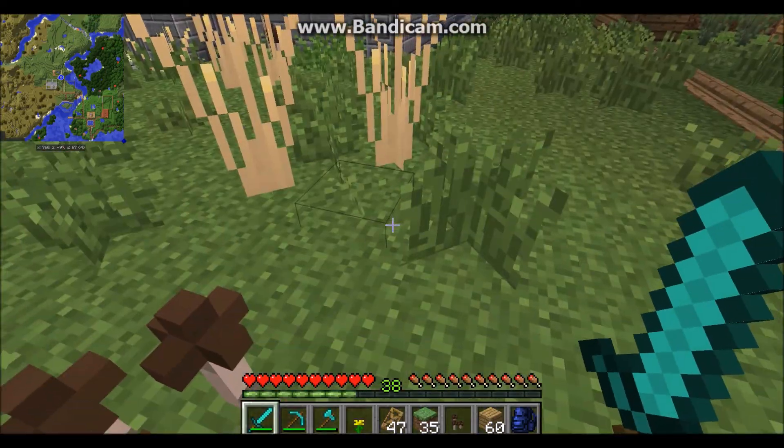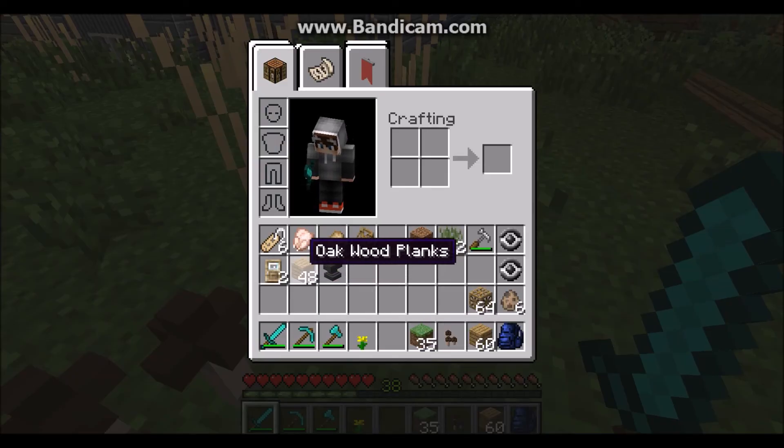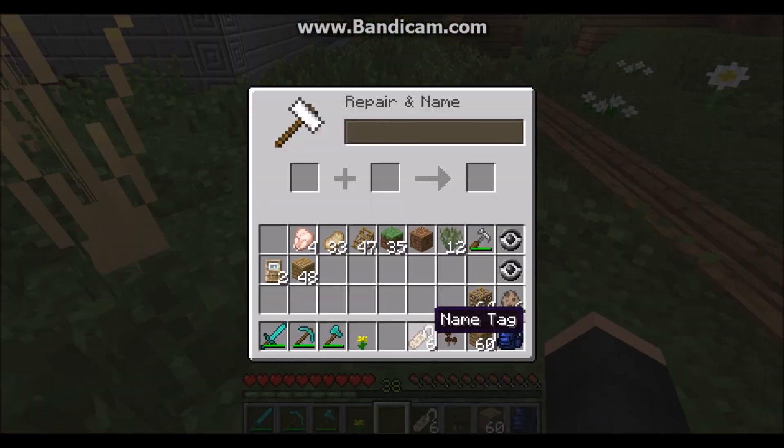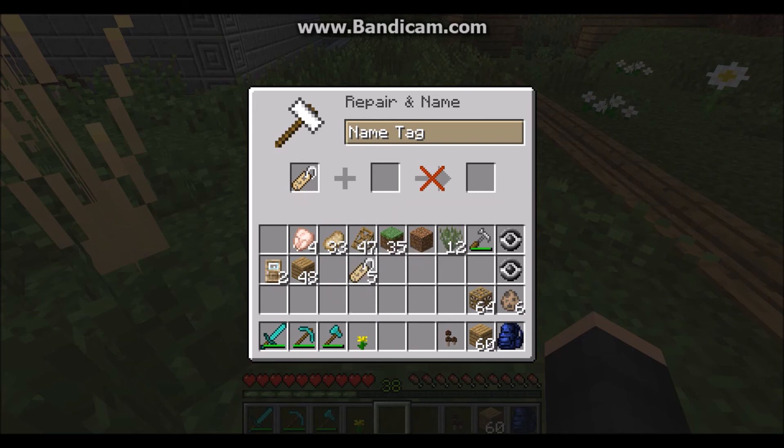The last thing we have to do is put the bunnies in! I already have two names and the rest can be named by you guys. First we're going to have 'Easter' and we're going to have 'Sunday.' You guys can name the rest of the bunnies — so come up with four bunny names!